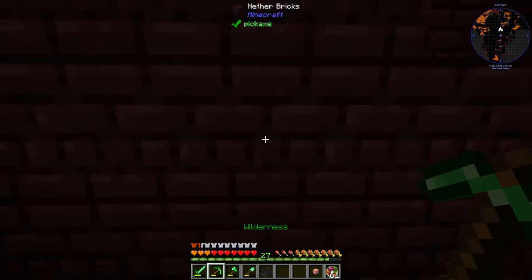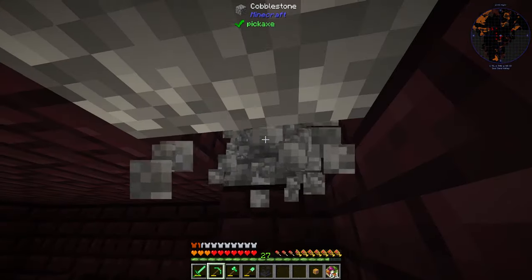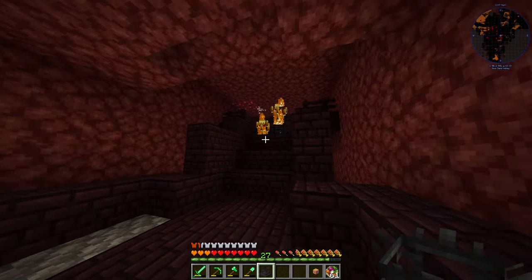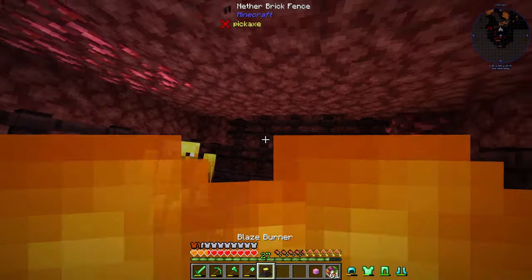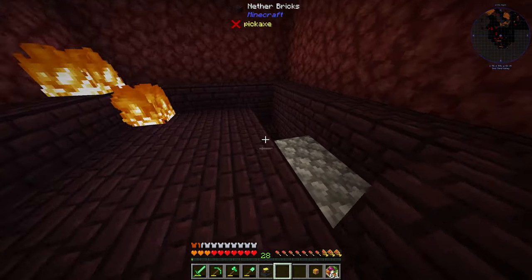We teleport to the blaze spawner — there's a blaze up there and the pigmen are angry. If we just come up here, and oh, please don't freeze right now — okay! I dodged them all. Now we've got the blaze, we can kill this guy and head back.